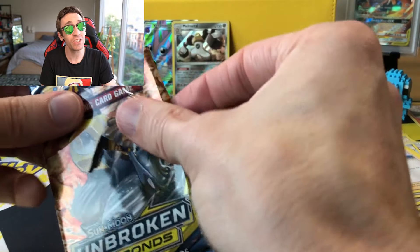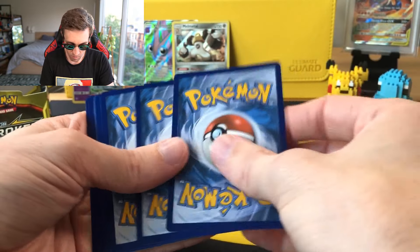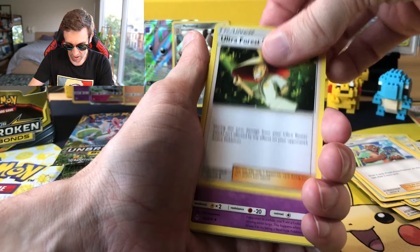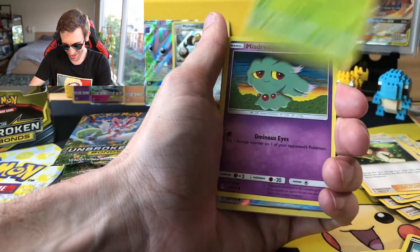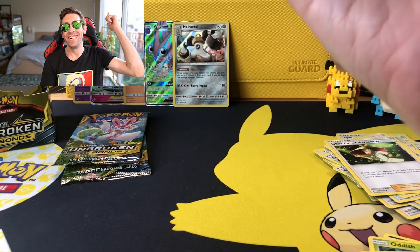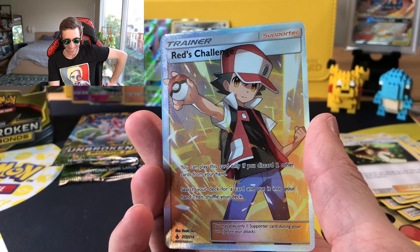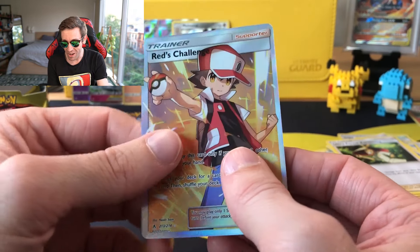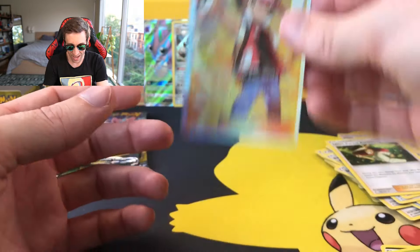White code card time. There you go. We got a Fighting Energy — Ultra Forest Kartenvoy, which no one ever plays — Litten, Murkrow, an Oddish, Misdreavus, a Reverse Surprise Box, and a Full Art Red's Challenge! Heck yes! This is what it's about right here. It's such a good Full Art. I was worried because we pulled that Full Art Venonat — am I going to get another Full Art in the box? Oh my god, this Red's Challenge is beautiful. Look at that. Very happy with that pull.